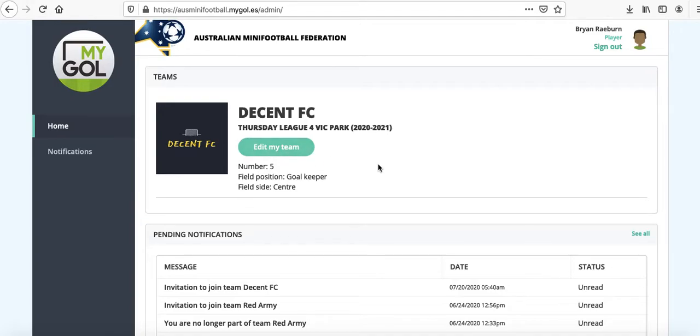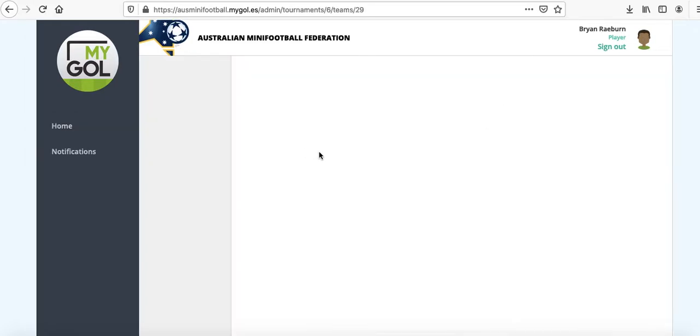I've created myself as an admin for Decent FC. So here it says 'Edit my team.' You're already added in there — it's me up here, Brian Rayburn. It should be you, whoever you are. Edit my team.